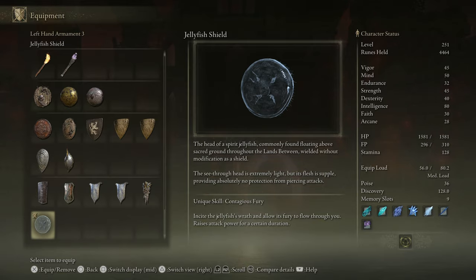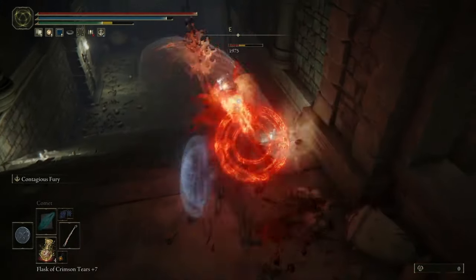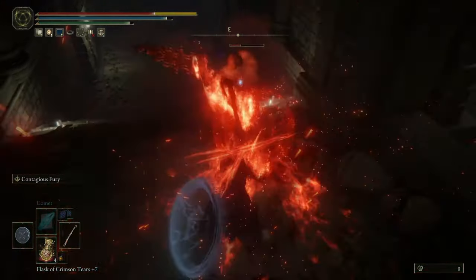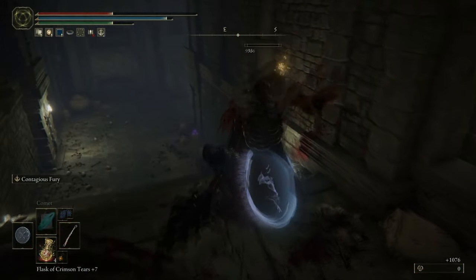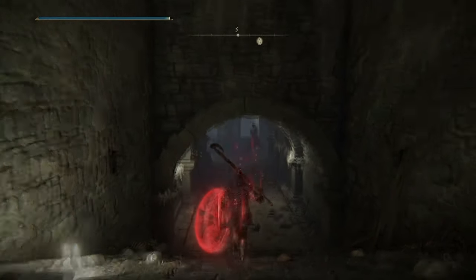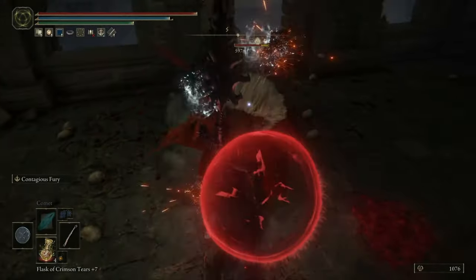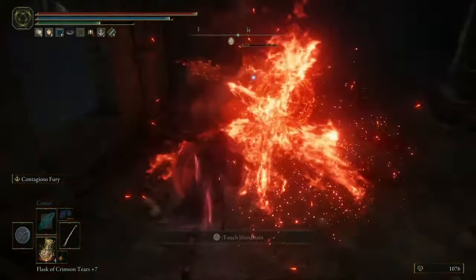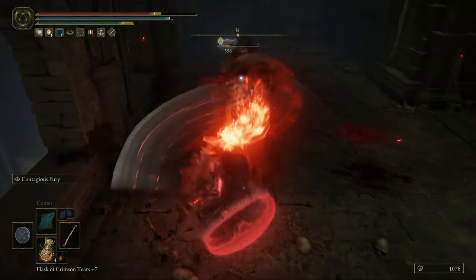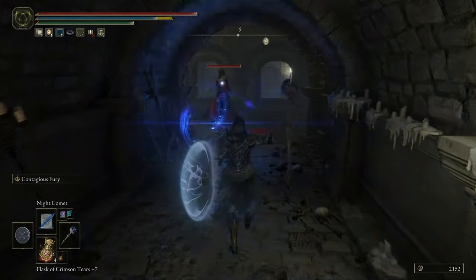As you'll see on screen, we're going to do the melee output — that was 497 on the first hit, meaning it's going to take a little while to take these guys out. When we use the L2 ability, you'll see that the initial hit goes up to 597. That's almost 100 extra damage from the buff, meaning it's going to work really well for people wanting to push that melee damage.